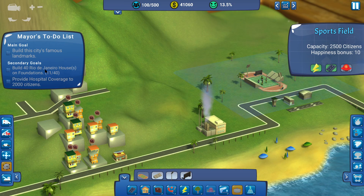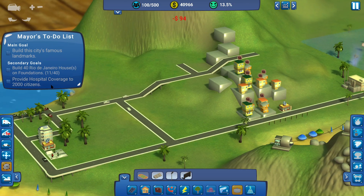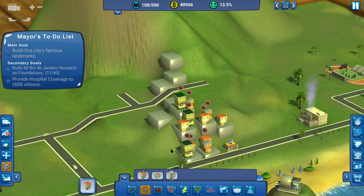They want houses on foundations, we want the landmarks, and we want a hospital for 2,000 citizens. So sounds like what we're going to want to do first is just get some of these houses built.